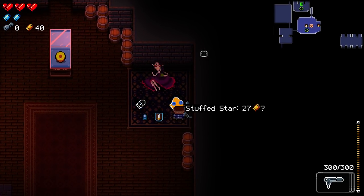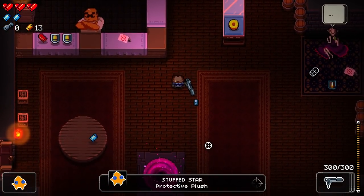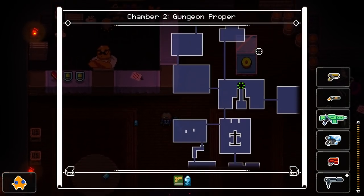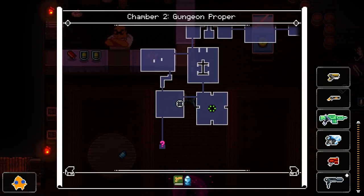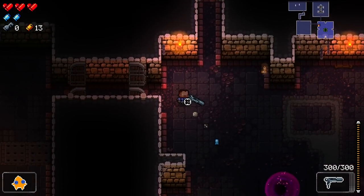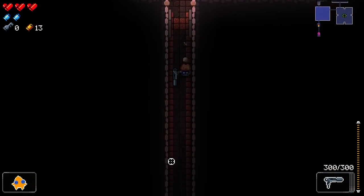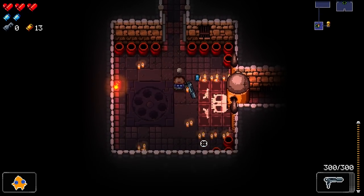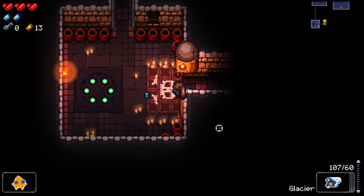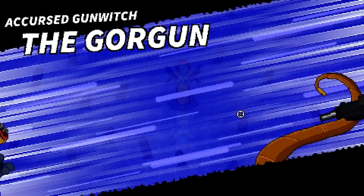Here's an extra shop — this is a lady that can show up anywhere in the Gungeon and is someone you unlock later on. Her items are usually discounted but they come with a curse. These curses do various different things and they're usually always negative. The item I picked up here was actually invulnerability for a short amount of time.